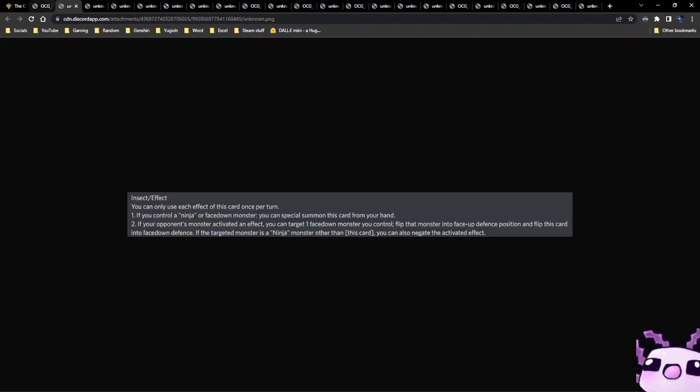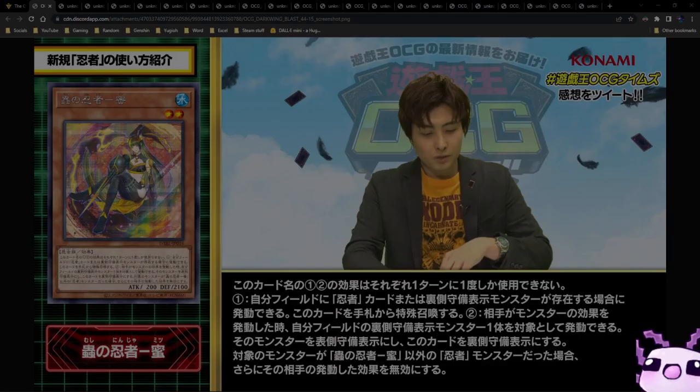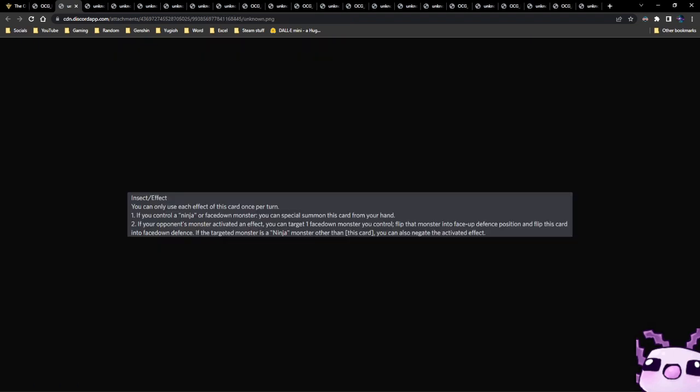Next up we have a Level 2 insect monster — I didn't catch her name. She's a Level 2 Water with 200 attack and 2100 defense. She's actually a ninja monster, so she falls into the ninja archetype as well.